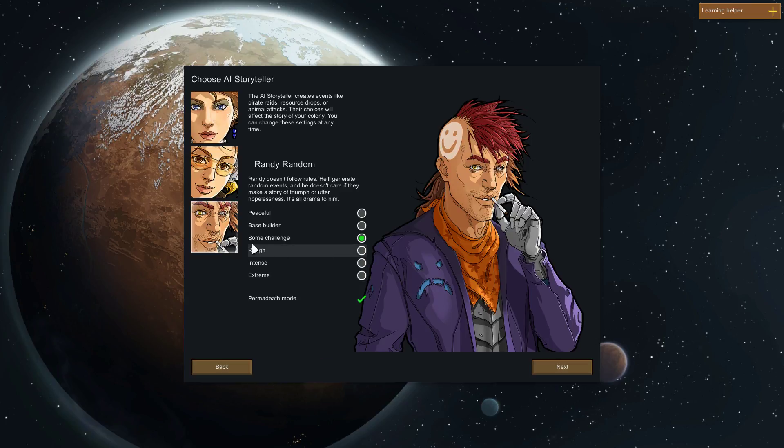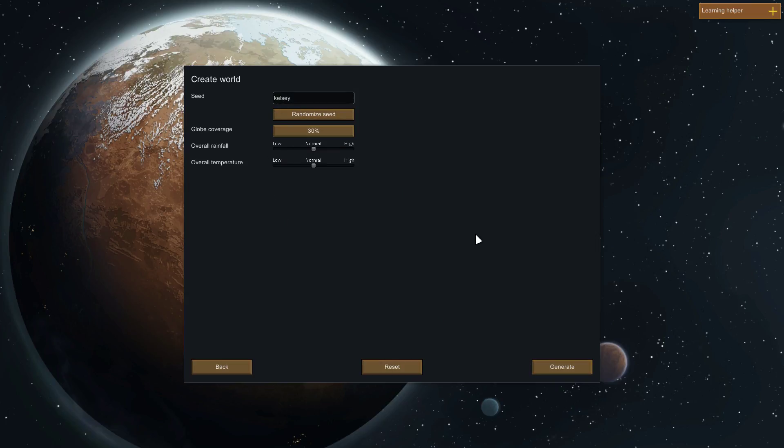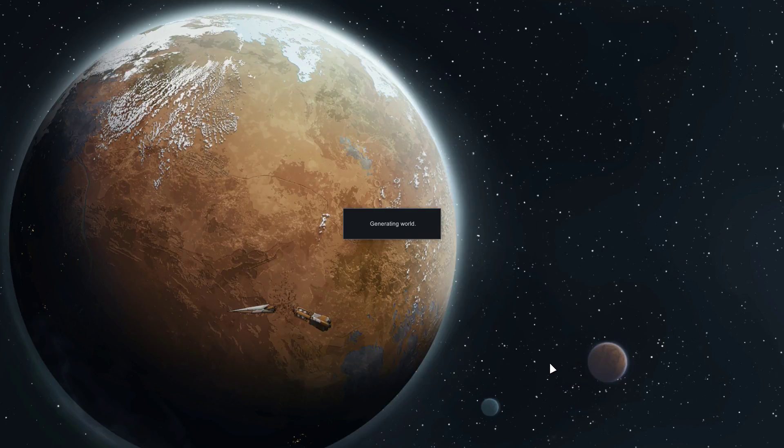I think we'll do permadeath for this playthrough — I think that'll be fun and challenging. And I think we'll do Randy Random. Let's do it — that's just a seed. We'll generate our map here and then we'll pick a spot on where we would like to colonize.